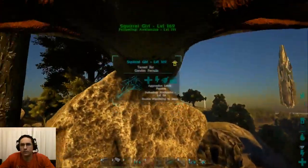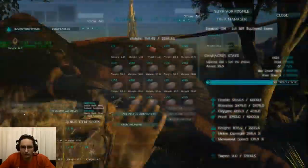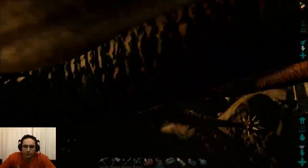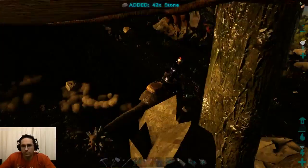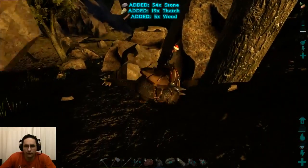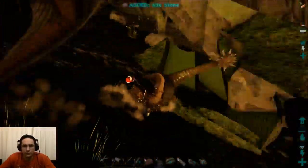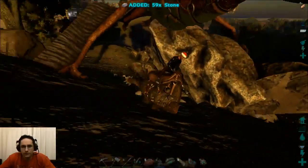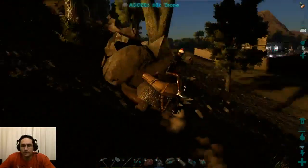Looking at the weight of the bird, it's nearly topped off — one, maybe two more trips of stone ought to do it. The nice thing about bringing a Quetzal as your pack animal is that the Quetzal can pick up the Dodicarus when you're done. Even if you're far from home, the Quetzal will carry the Dodicarus and all the stone, or metal if you're using an Ankylo for a similar task. It's quite a game-changer having the pair of a Quetzal and just about anything.